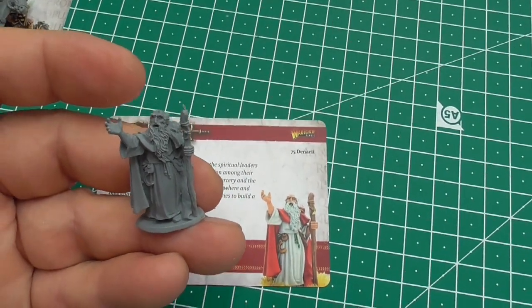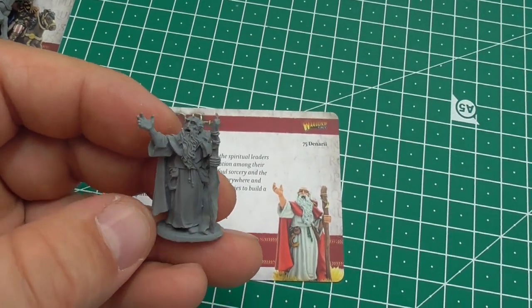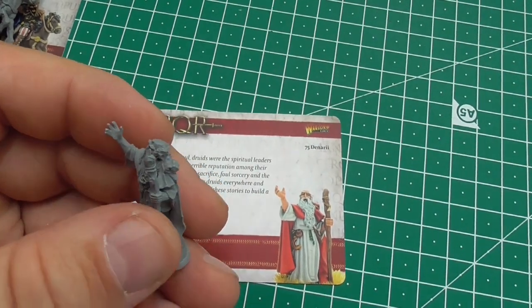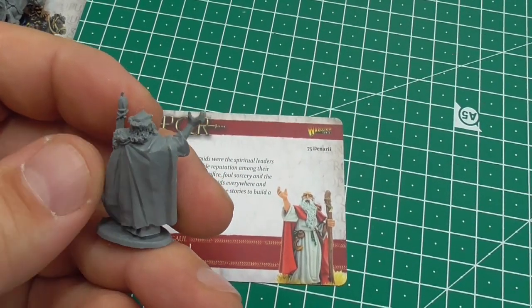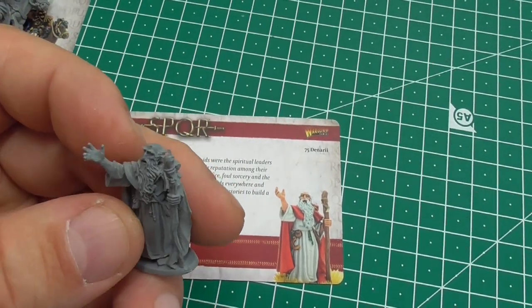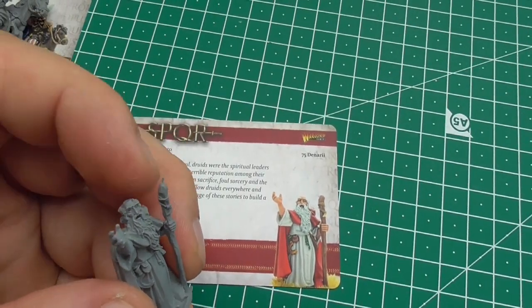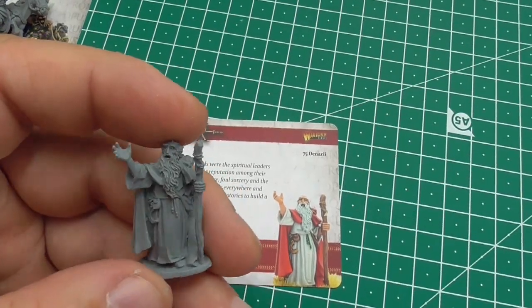And here is the friend of Asterix and Obelix — Miraculix, the druid — with a sickle down on his belt, his long beard, and his wooden staff. He's quite nice and I think the best-done miniature, with less cleanup work needed on flash and flesh from the molding.